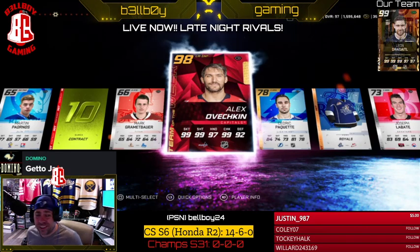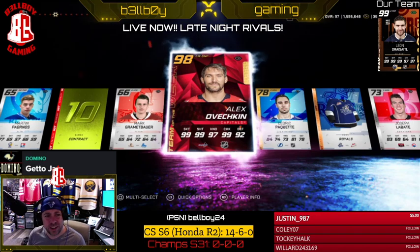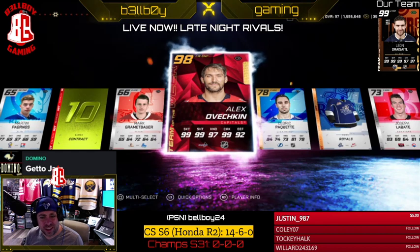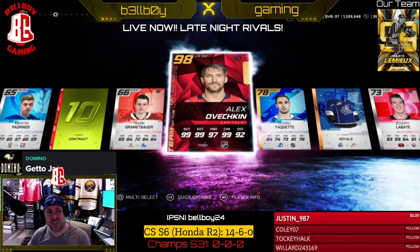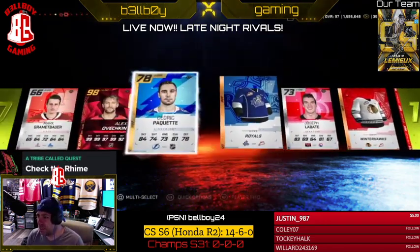I'm sure he's worth a pretty good amount of coins, so that's freaking awesome. I wanted to throw this video up so you guys can see that I pulled a 98 Ovechkin out of a 60k spent pack — out of my 1.6 million coins that I had from selling some cards. This is that 60k Team of the Week pack. Unbelievable.